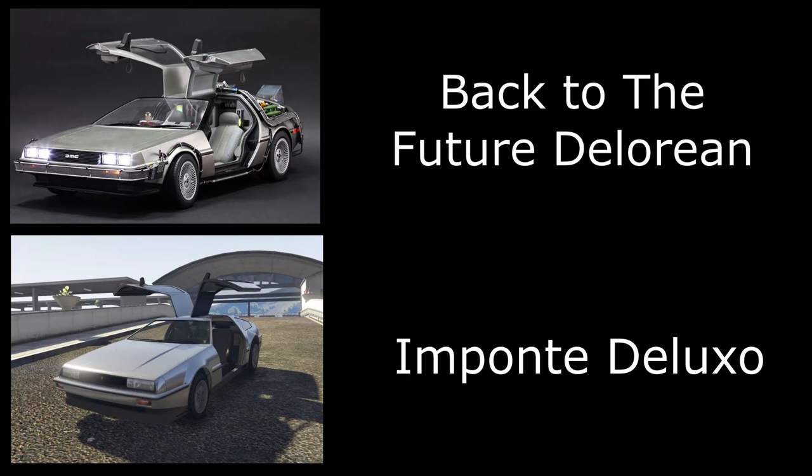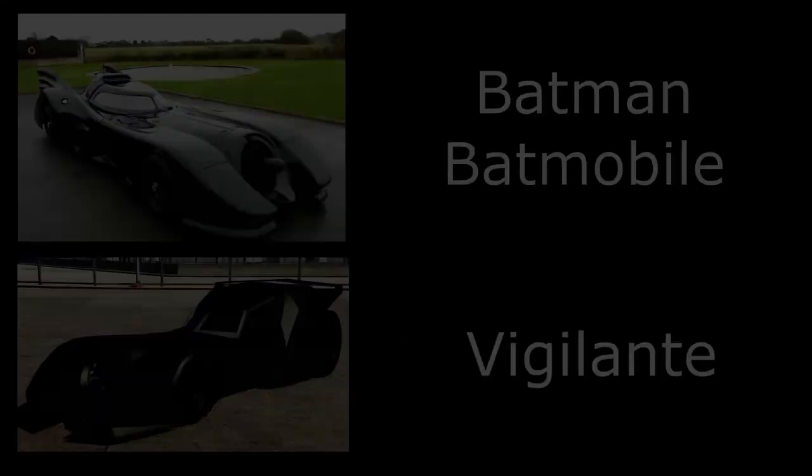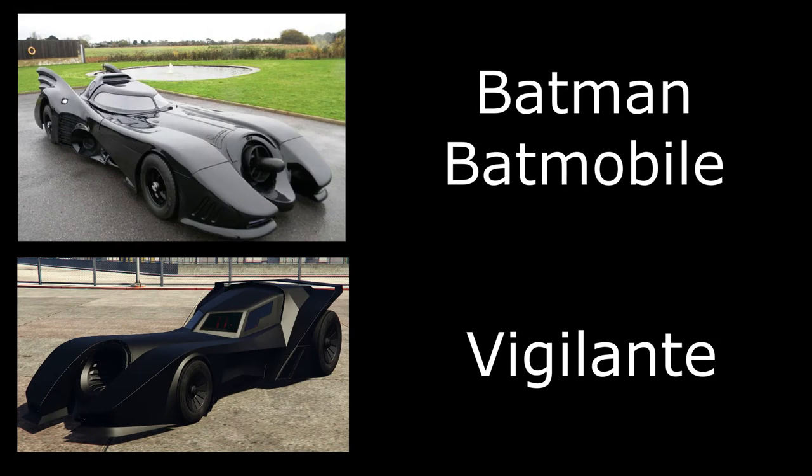Next we have the Back to the Future DeLorean — I used the Deluxo for this one. We can't get all the tubing and the Mr. Fusion on the back or anything like that, but the Deluxo has the hover abilities and we know it's all based off the Back to the Future DeLorean, so if you're having a car meet most people will know what this one is.